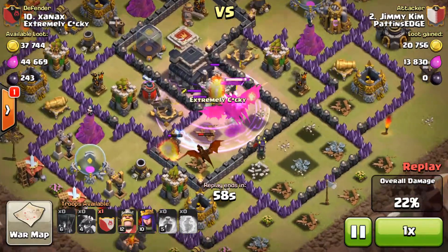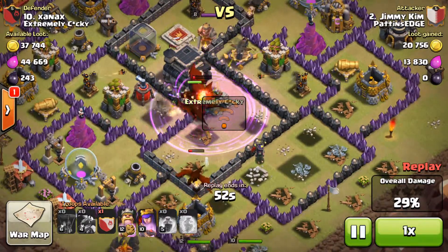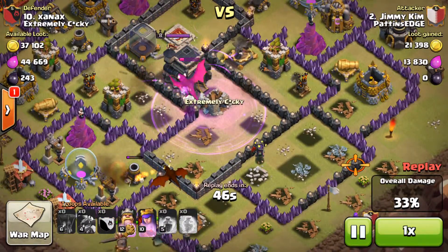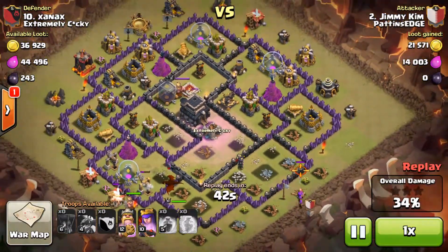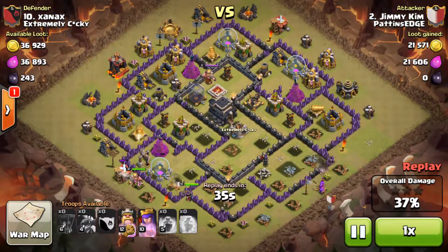And we've got 2 Air Defenses and 2 X-Bows all bearing down on these Dragons. He's just down to 1 Dragon in the centre now, and that one's going fast. He's still got his King and his Queen and his Clan Castle. There's the King and the Queen — last Dragon's gone.